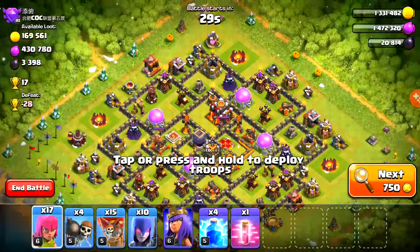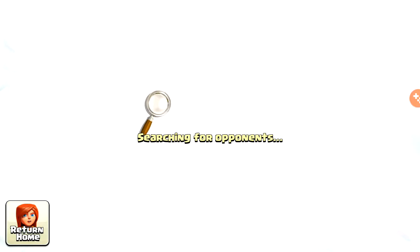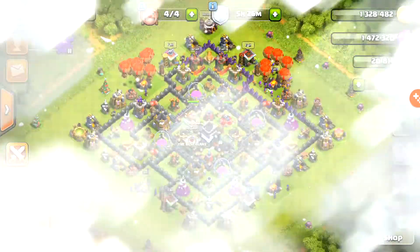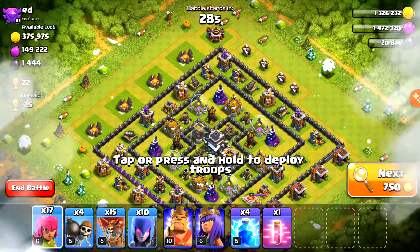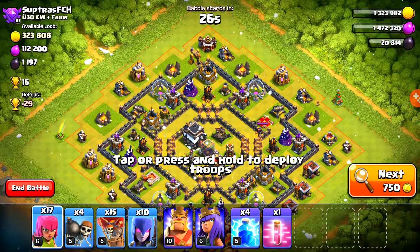We're looking for a base with a good amount of trophies and positive elixir so we don't lose elixir on the attack. Our king just finished upgrading - I didn't even notice we didn't have our king. That might have messed us up with our shield, but why worry about a shield when you know you're going to be attacking? If you guys are trophy pushing, don't really think about your shield.